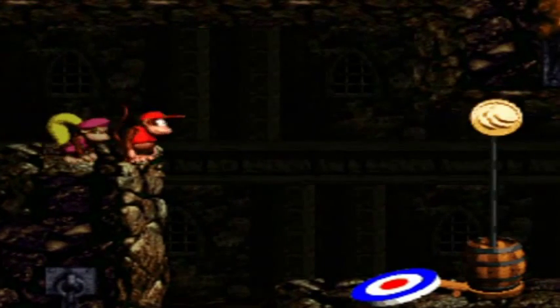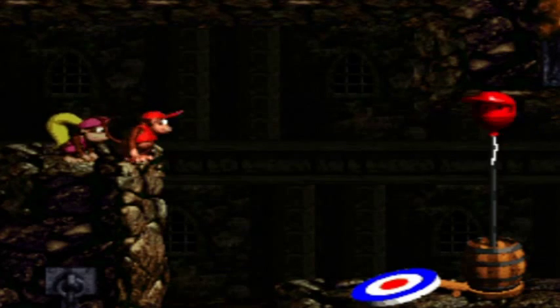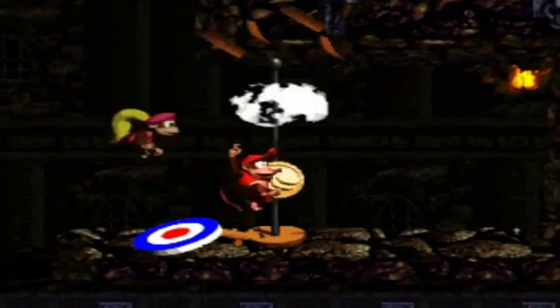The team throw is a part of the game, so it's not really cheating. One up or gold coin — gold coin sounds good.